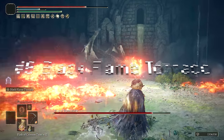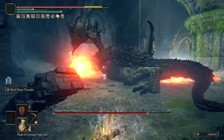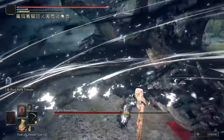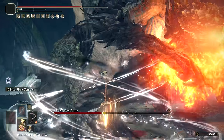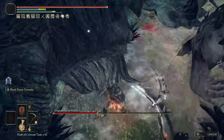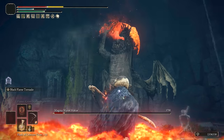At number 8 we have Black Flame Tornado. I wanted to put this Ash of War higher, but as you'll see here, it has virtually no Hyper Armor at all. You can easily be knocked out of it, even with 51 or 101 poise. It's almost as if the Ash itself reduces the Hyper Armor you have instead of adding to it. However, its damage cannot be ignored. It goes well with a Flame Art weapon to fit the Faith scaling the Ash has, and is one of the highest damage Ashes of War to build around in Elden Ring. If I were talking sheer damage, this would be top 5 for sure, but since we're going for convenience, I'm content putting it at number 8 due to the lack of Hyper Armor.